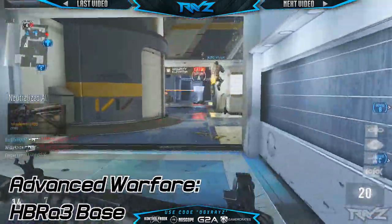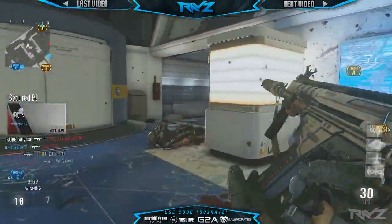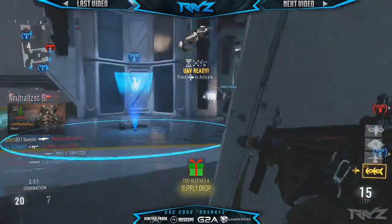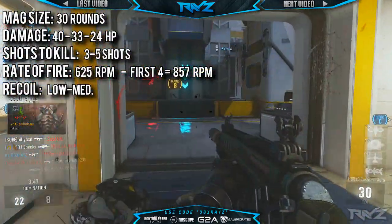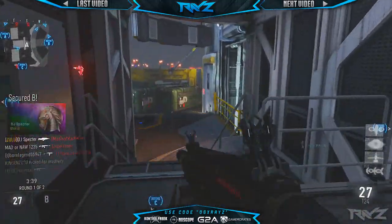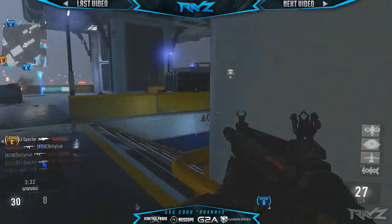The HBR Base Edition has a magazine size of 30 rounds. It does 40 damage up close, 33 at medium range, and tapers off to 24 at maximum distance, making it a 3 to 5 shot to kill weapon. The HBR has an average rate of fire of 625 rounds per minute, with the first 4 shots shooting at 857 rounds per minute. It also has low to medium recoil depending on how you feel about recoil patterns — it's pretty easy to manage.